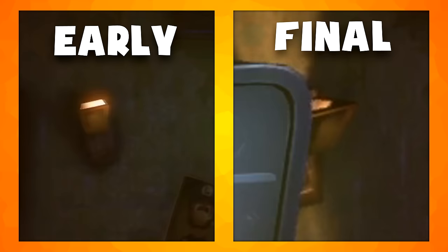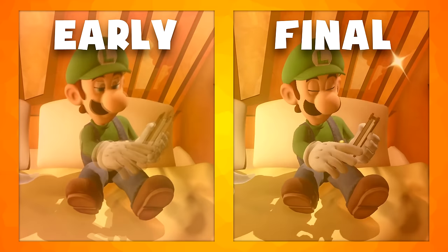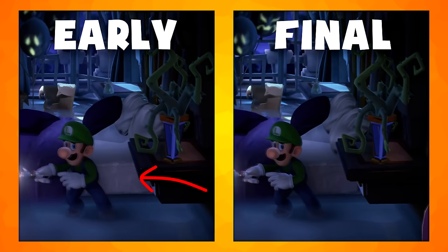In the cutscene in Luigi's bed, Polterpup has a shadow like how he does in the tutorial. Luigi's book lands in his lap slightly differently as he falls asleep in the final game. Some white sparkles were also added to the wall in the final version. When Luigi wakes up in the E3 trailer, his pillow has a slight animation, but in the final game it was moved to a slightly lower position, as if he had just been laying on it — this difference is even visible outside the cutscene. In Luigi's room after it has been made spooky, he lacks a shadow when next to his bed in the early version, but does have one in the final game.